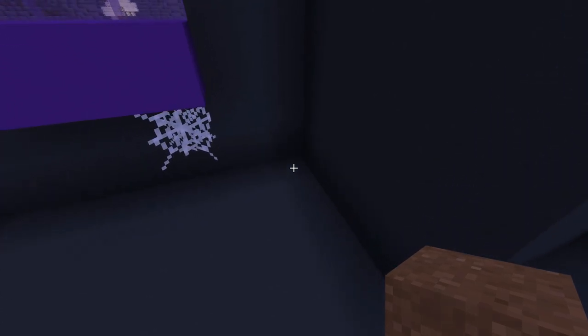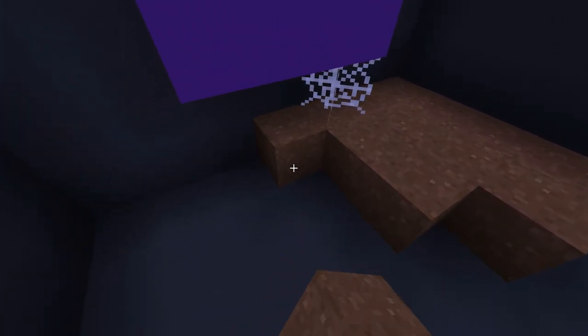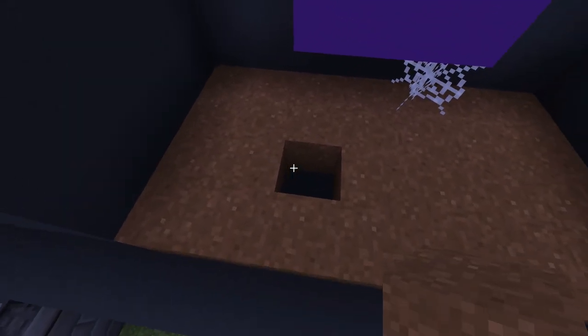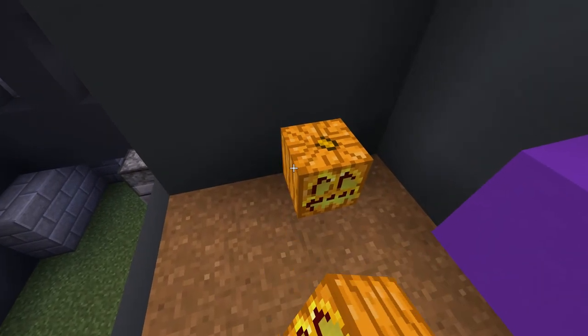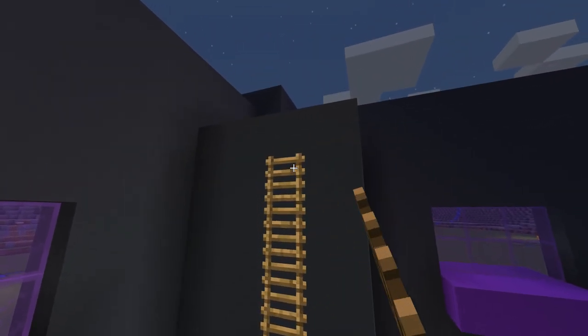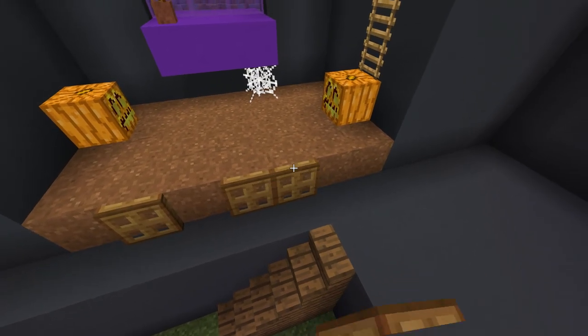Let's add brown powder here to create the autumn room. Now pumpkins. A ladder here for the next floor. A few trapdoors for decoration.